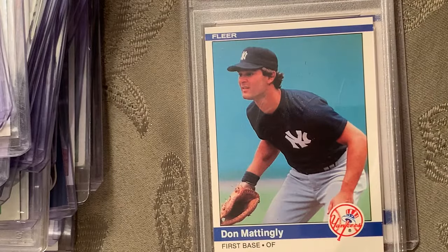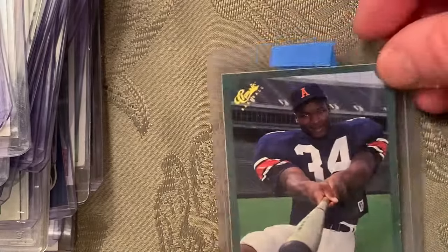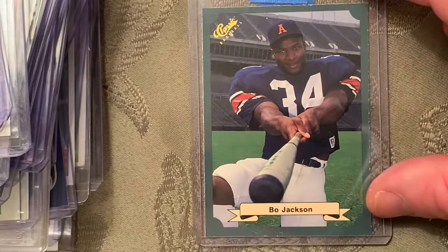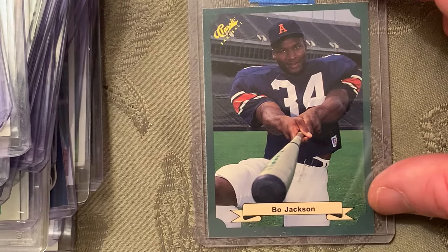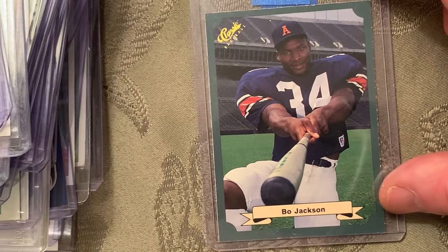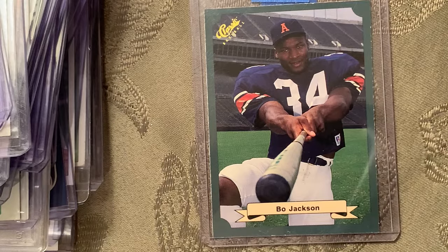At number 55 is the 1987 Classic Games Bo Jackson card. It shows him wearing a football jersey with an Auburn baseball hat and holding a baseball bat — a football uniform with a baseball hat. He's a dual sports legend.